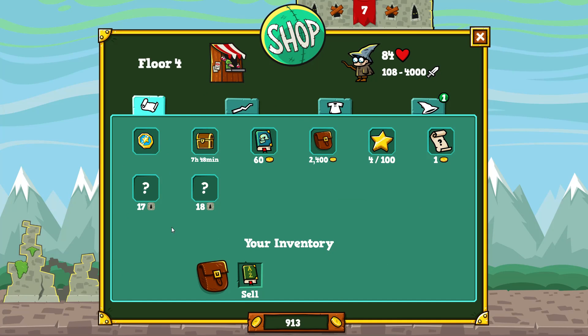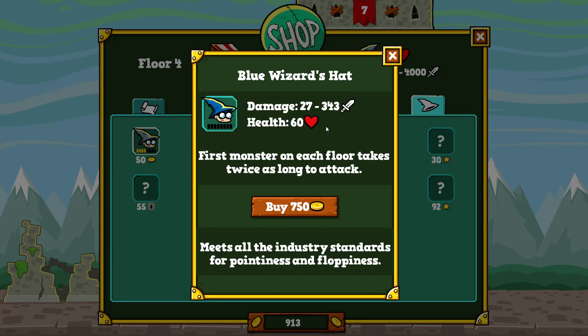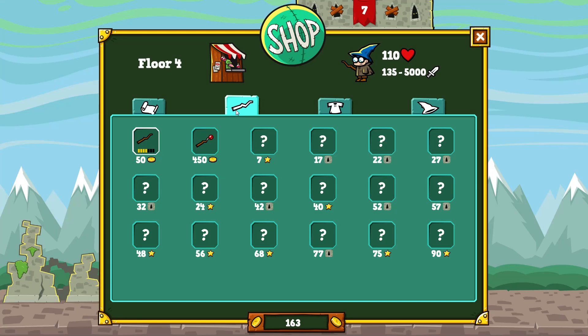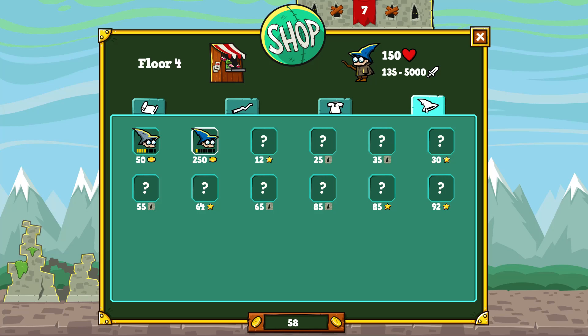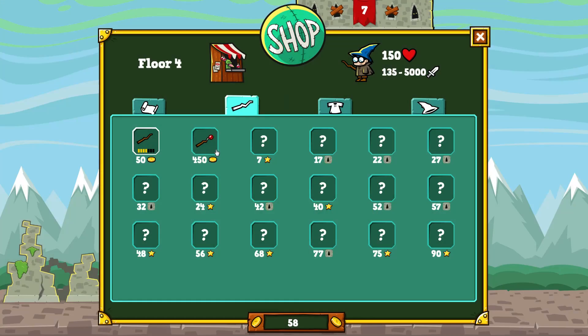Now I can go back to the store. I have a notification of a new thing that unlocked: the Blue Wizard's Hat — first monster on each floor takes twice as long to attack. It also gives more health — this one has 60 health already versus 34. I'm going to buy it. It also increases my damage, so I do a bit more damage now.